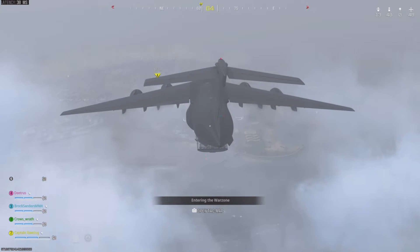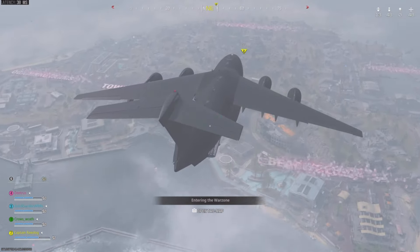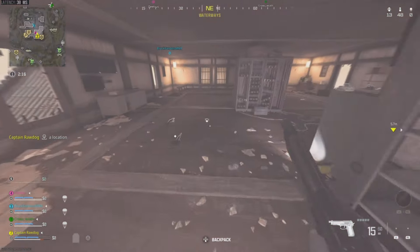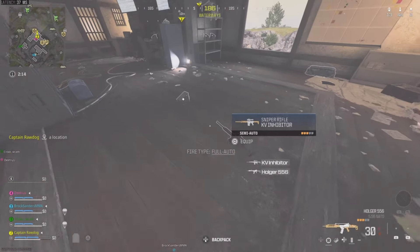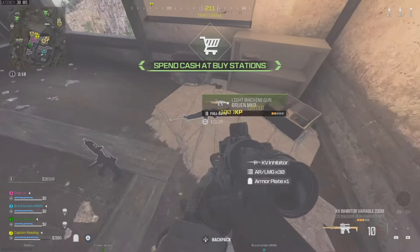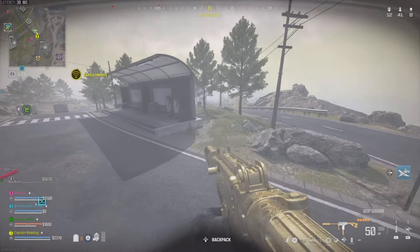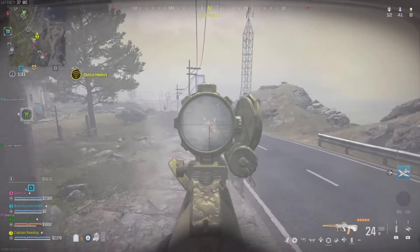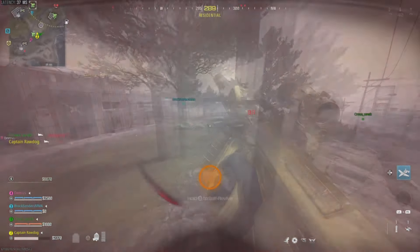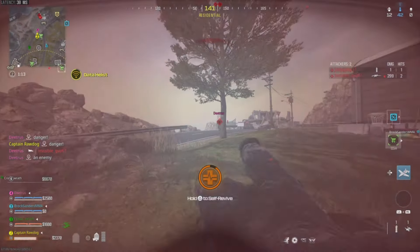Let's land castle. Castle is normally a pretty hot drop, so just be prepared to see action. Try to grab whatever guns you can right out the gate and be ready to fight. It actually doesn't seem that hot right now. He's lit! I'm pushing — it's just one. We're killing this. He's down. He's down. There's another one on the left. Got him down. I'm getting lit up from behind. I just got sniped from up here. Good shit.